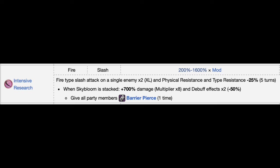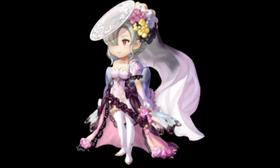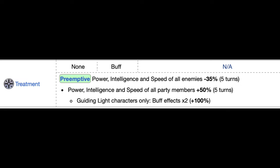Probably the most important skill of Sazanka's is Treatment, which instantly makes her one of the best support units in the game. Treatment first weakens enemies by reducing their power, intelligence, and speed by 35% for five turns, then increases your team's power, intelligence, and speed by 50% for five turns. This is already comparable to skills by the best support characters like Muin's Alter I'll Do My Best, Yifunel's Bien Act Boa, and Melpithia's Future Sight. And it gets better — guiding light members get double the buff effects, giving them a 100% increase in power, intelligence, and speed.